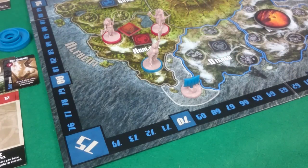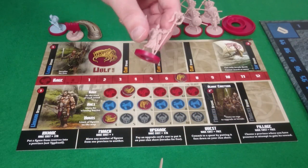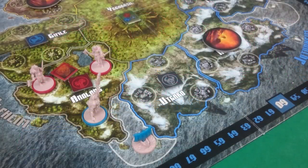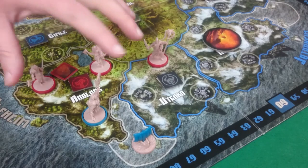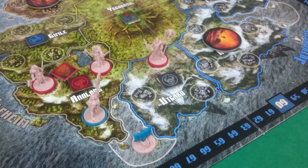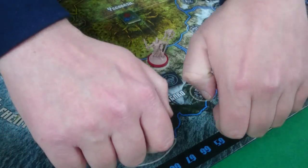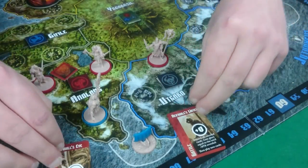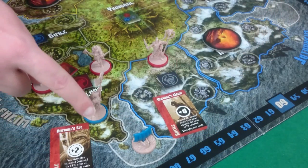Pixel is going to invade with her leader, which will cost her no rage, and he's going to come for a visit to Utgard. I then declare a pillage on Annalang — I've got 5 strength and Pixel has 2. Pixel's card is on the right, mine on the left. I played plus 2, which puts me on 7.